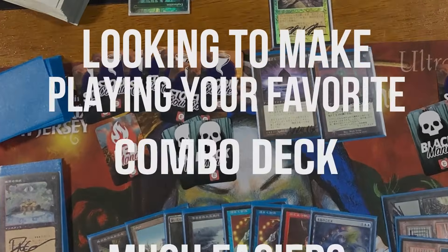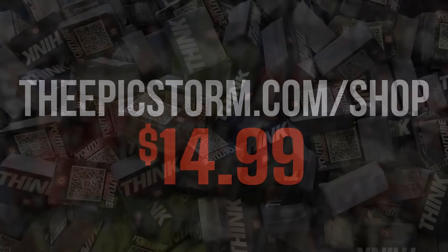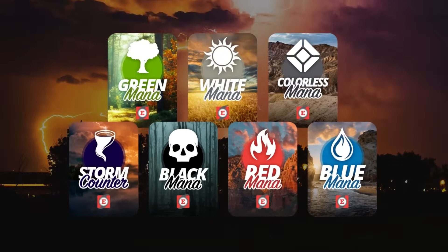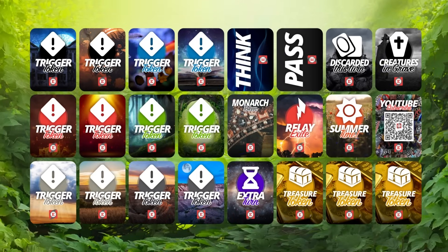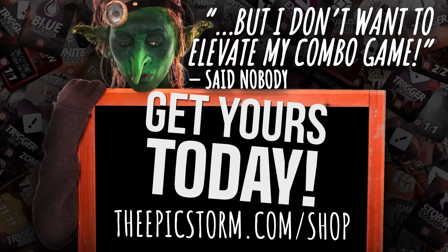Looking to make playing your favorite combo deck much easier? Look no further than the Epic Storm Mini Token Combo Pack, available at TheEpicStorm.com/shop for $14.99. This combo token pack comes with 84 double-sided tokens, including our Classic Storm and Mana tokens as well as fan favorites such as Goblins, Squirrels, and Slime Time Live. We've expanded this token pack to cover a variety of formats with new tokens — stop on by TheEpicStorm.com/shop and make an easy decision to elevate your combo game.